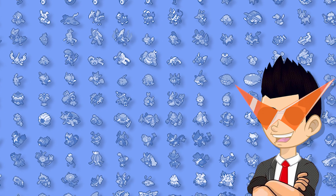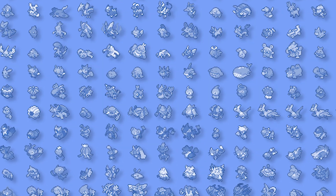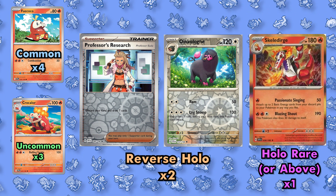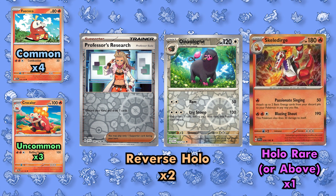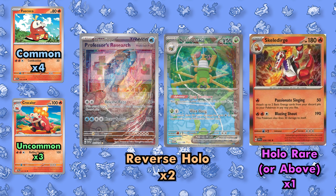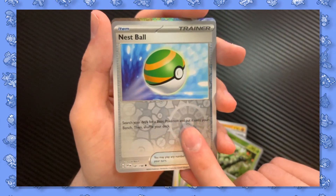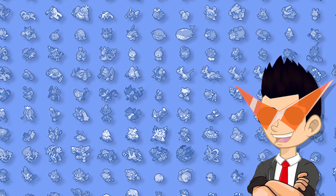They've also overhauled the layout of packs. Before, a typical pack would consist of five commons, three uncommons, one reverse holo, and one rare or above. Now you get four commons, three uncommons, two reverse holos, and one guaranteed holo rare or above. Not only are you guaranteed a holo, but that extra reverse holo makes a big difference — because if you pull an art card, it takes the spot of one of the two reverses, meaning every pack now has three chances to get a hit. They even started ordering the pack properly, placing the rares at the end.